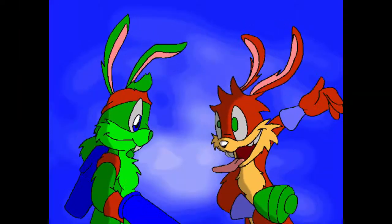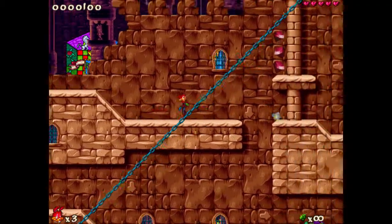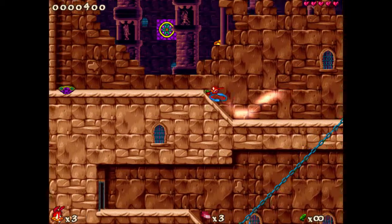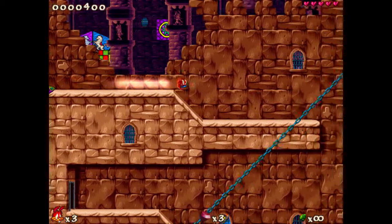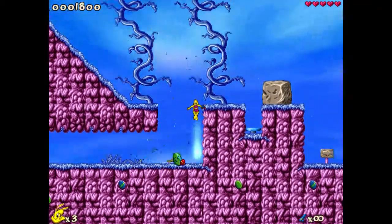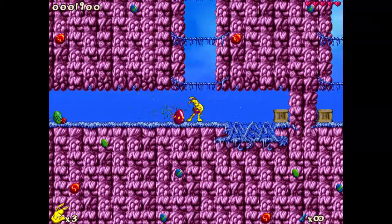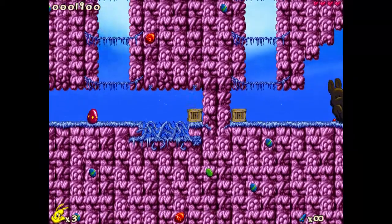From the second game we got Jazz's brother Spaz — a character that I feel definitely fits in style, with double jump and kick moves. Sure, there's also Jazz's sister Lori from Secret Files, but I'm not too used to playing as her. It could just be because I'm far more used to Spaz's moveset, and hers seems to be a mix of Jazz and Spaz.